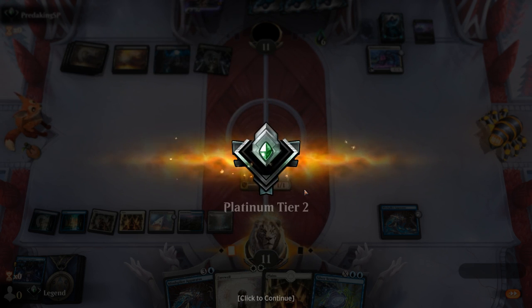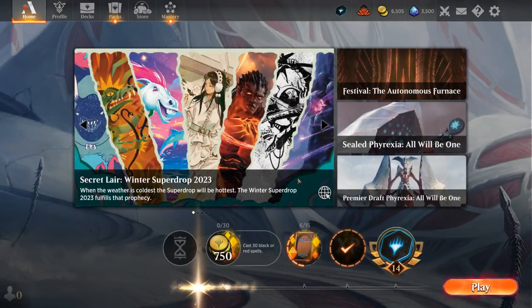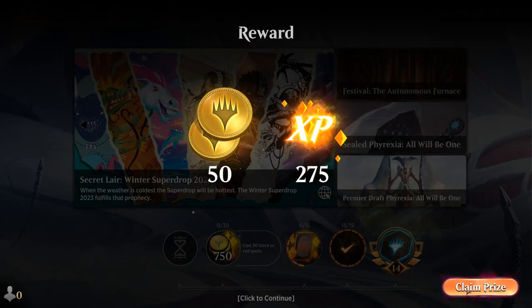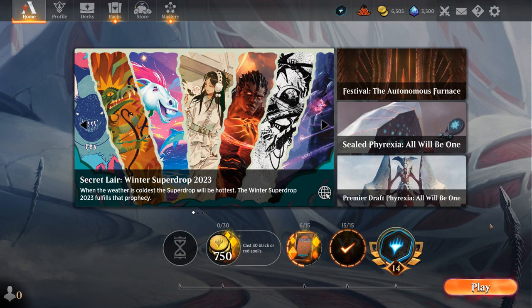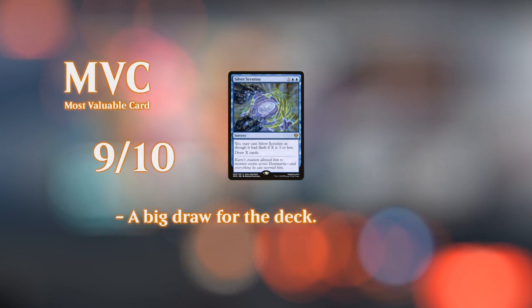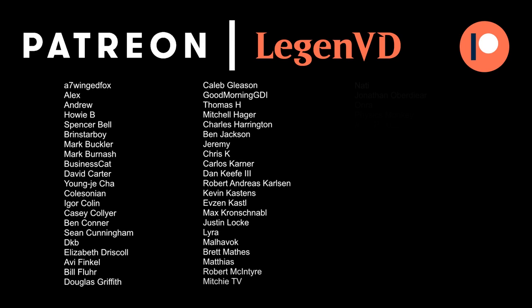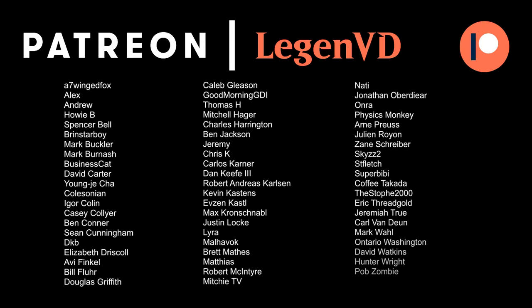That was a clean run with Blue-White Control and Apparatus — looked incredibly impressive, setting up lethal White Suns out of nowhere, and of course the combo with Silver Scrutiny is the most impressive, just translating oil counters into extra cards to take over the late game. That's going to do it for today's gameplay. I want to thank you for watching, hope you enjoyed, and as always have a nice day. Thanks to all my patrons for being part of the channel — you can become a patron yourself at patreon.com/legendvd.